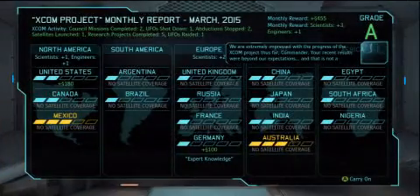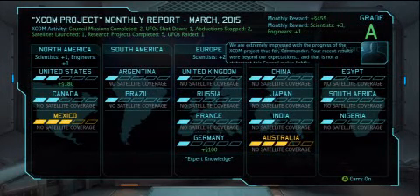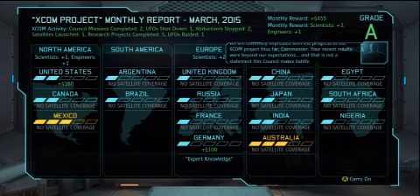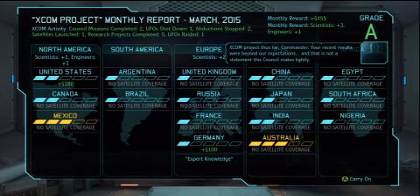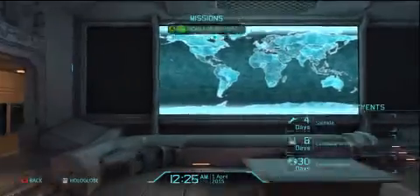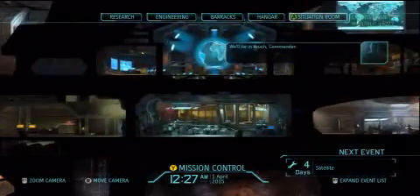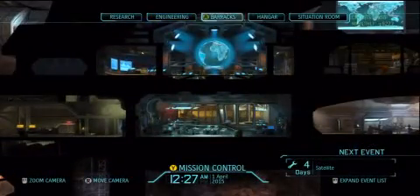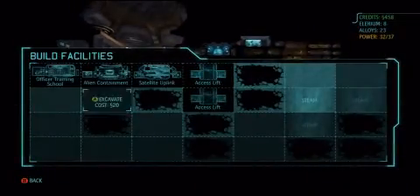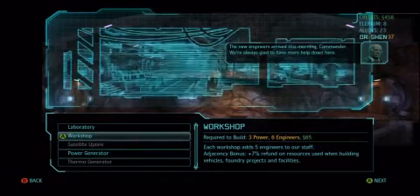Here we go — yes, I got an A! A grade of A. Your recent results were beyond our expectations. Monthly report: March 2015 — doing well. I'm well beyond their expectations. I got three scientists and one engineer. Each workshop adds five engineers — whoa, wait, what am I doing?